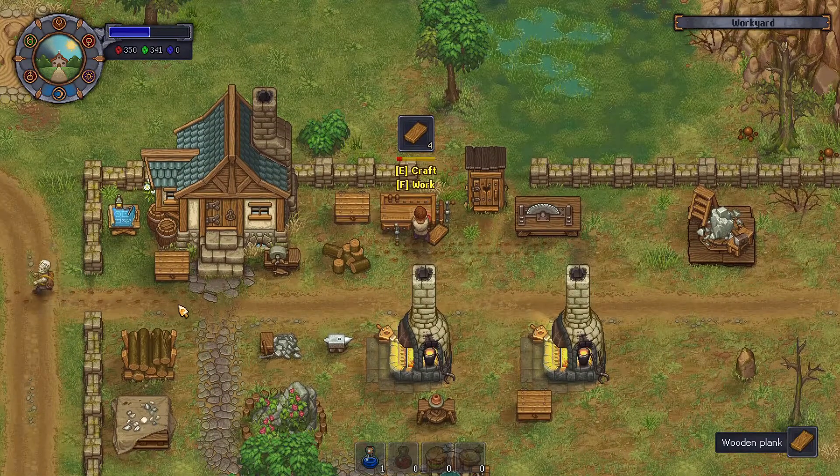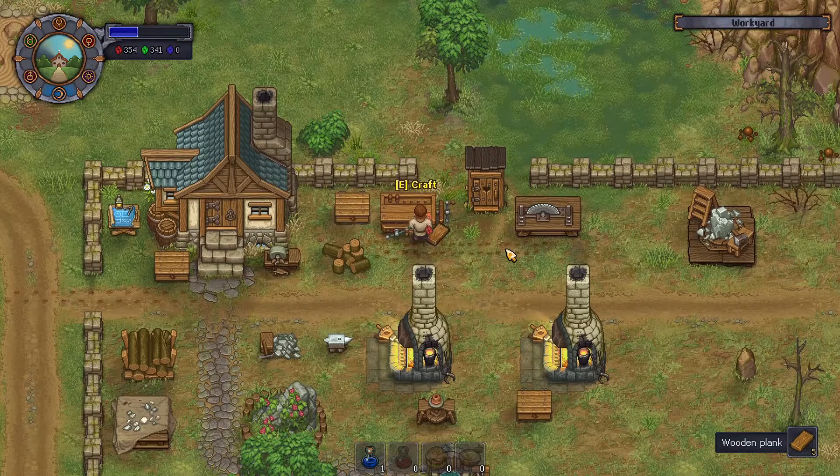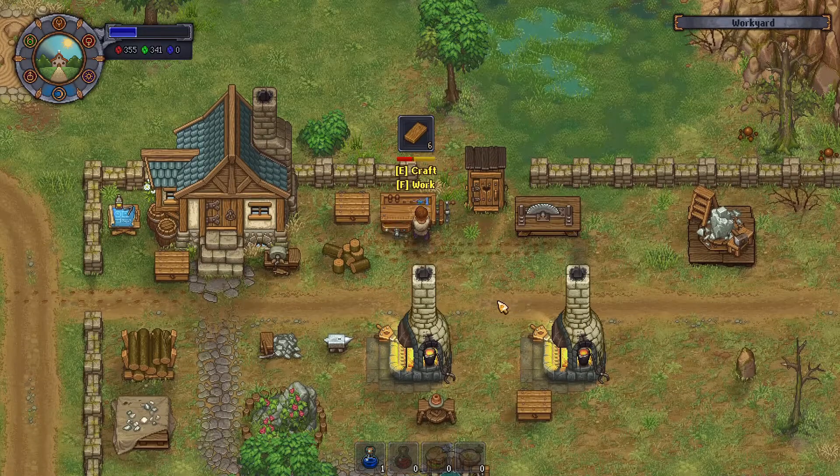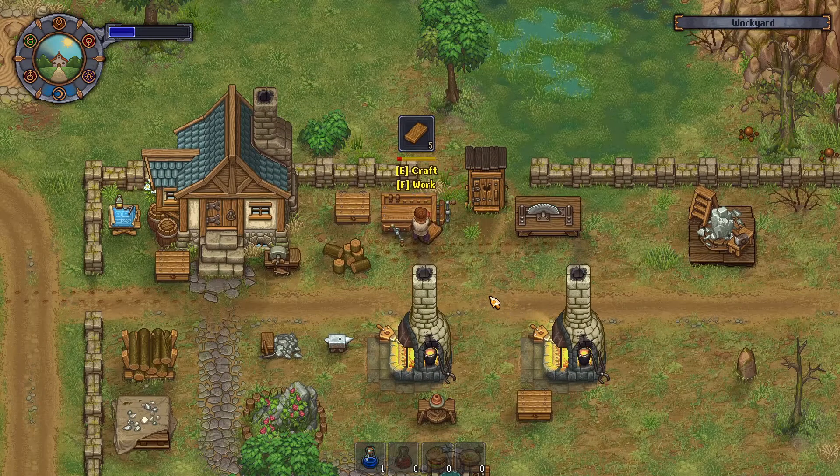Here comes the zombie with more wood. I need to get the stone one going — that's my next zombie is the quarry. I need one for the quarry and one for the porter. Let's make six more just to make sure I have enough so I don't have to come back and do this.